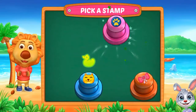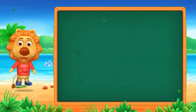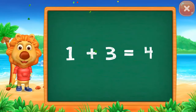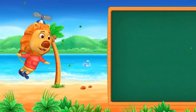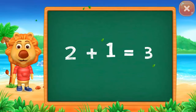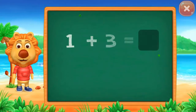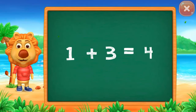Pick a stamp! Pick a stamp! Woo-hoo! Four. Woo-hoo! Hooray! Four. One plus three equals four. Two. Woo-hoo! Three. Woo-hoo! Two plus one equals three. Three. Three. Four. Woo-hoo! One plus three equals four.